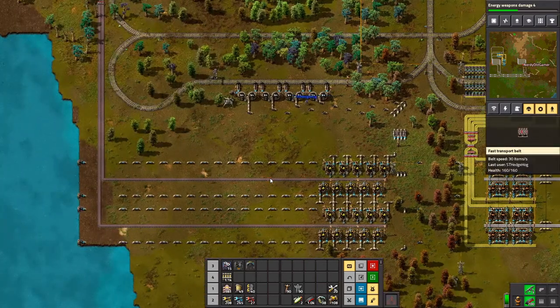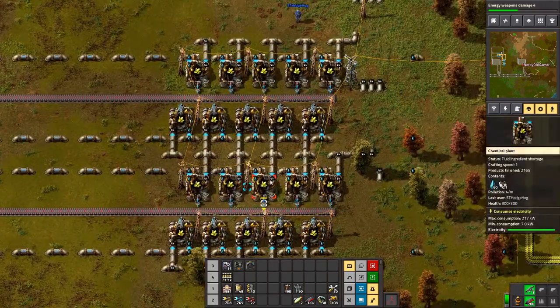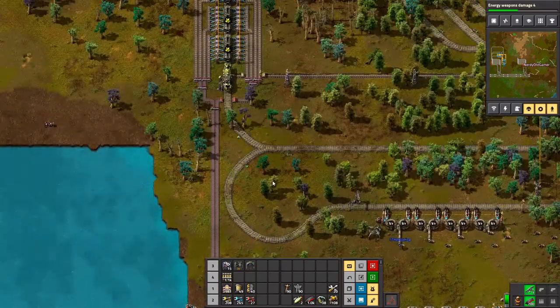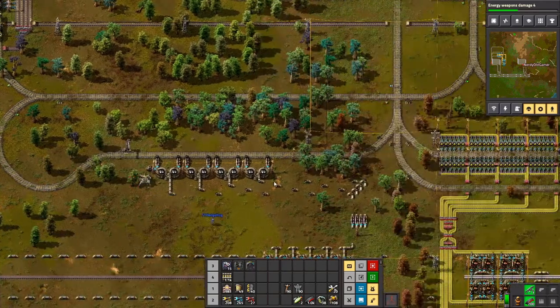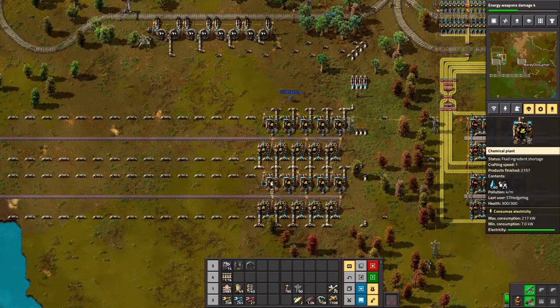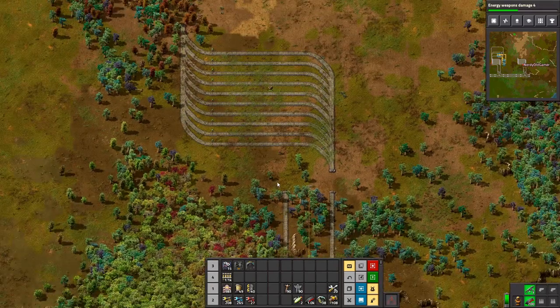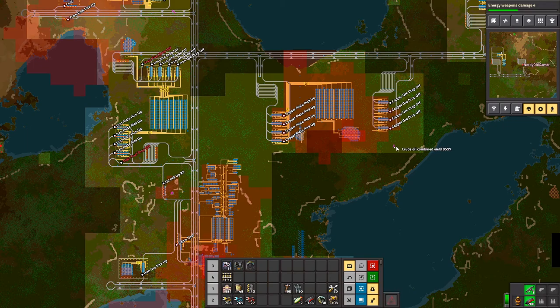The petroleum comes in here from our oil place, which I have changed slightly as well. It comes down, gets spread out amongst these ones here, and then it all goes to the west, up to the train up there, and the train goes off wherever it needs to go. It's exactly the same setup I had before, just moved basically, and I put in stuff ready for expanding it if needed. But we need way more oil.